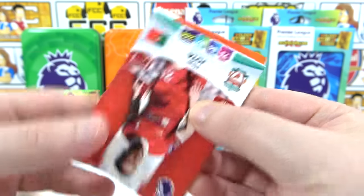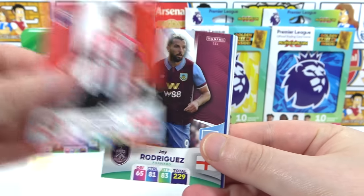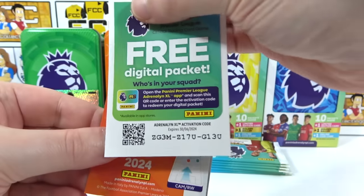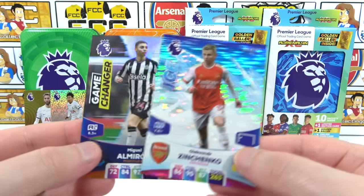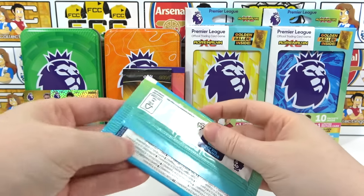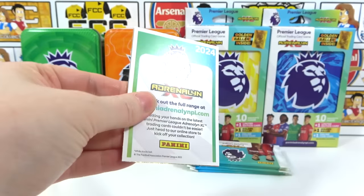Fourth pack: there's some damage on these cards — a damaged Jota, Norgaard, J. Rodriguez, the Everton lineup, and the code. Inserts are a Zinchenko Ice — is it a Fire? Oh, Game Changer Almiron — nice! Not the god combo but not bad.